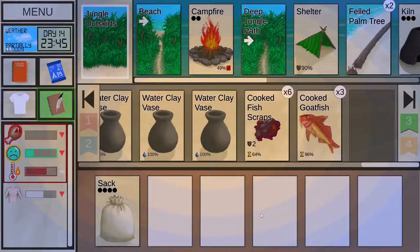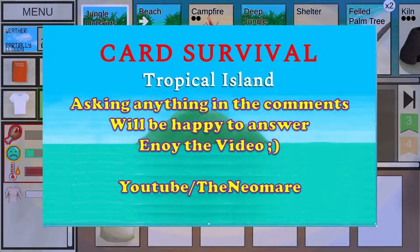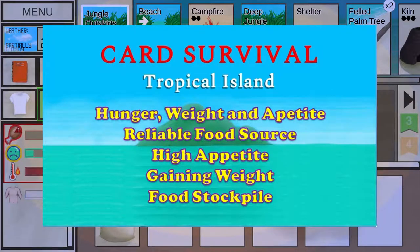Hello, hello everyone. Welcome to a nutrition basics tutorial for Card Survival Tropical Island. My name is the Neomare, or just Neo, and I was given the honor from the hardworking developers of this game to be your guide. This video will cover hunger, weight and appetite, securing a reliable food source, keeping your appetite high, gaining weight and food stockpile.